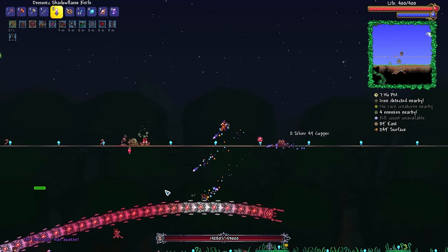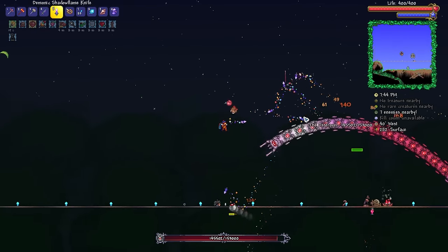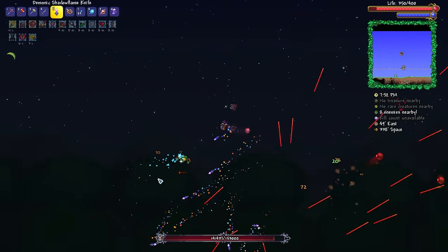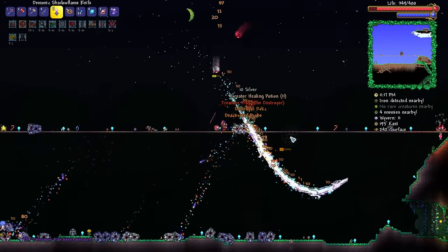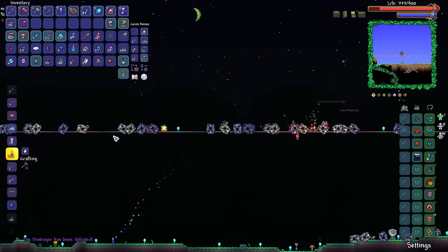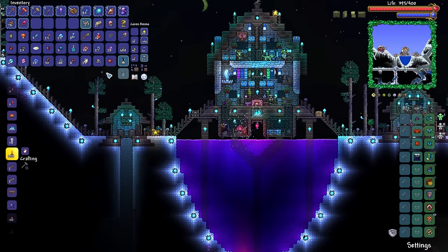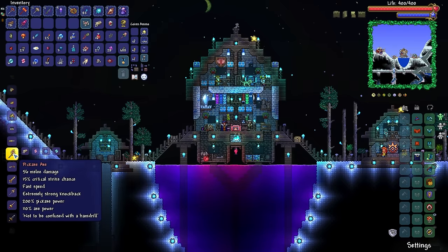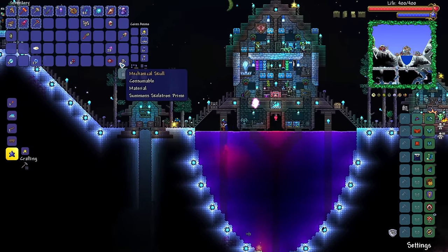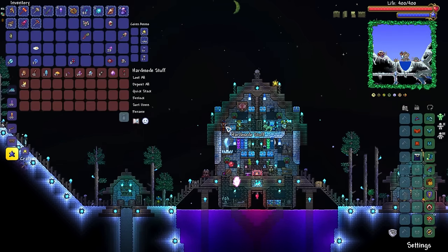Buffing up. We're going to revert to type — we're going to use our Shadow Flame Knife. I know it doesn't do as much damage as the True Knight's Edge, but I was getting a little too ahead of myself. I know I've taken down the Destroyer before with the Shadow Flame Knife, so I'm going to do it again. And ladies and gentlemen, I should have never doubted the power of the Shadow Flame Knife. We had two Wyverns spawn throughout the course of that fight — unbelievable. Do we have enough mech souls now to make a Pickaxe Axe? Turns out we don't need to take down the mech bosses again.